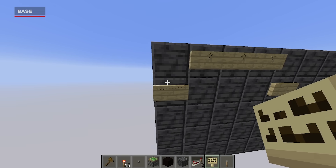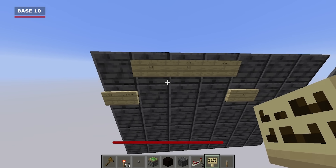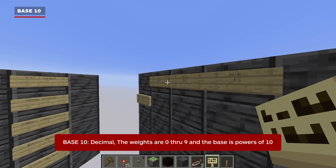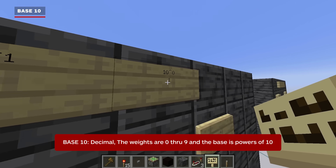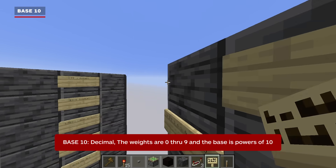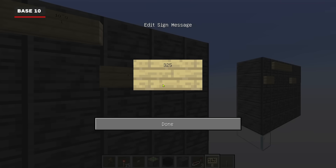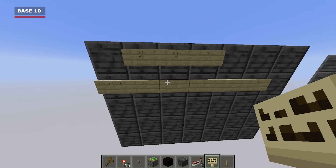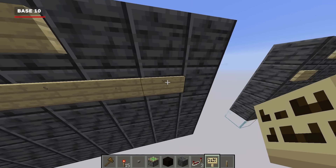Now that we're familiar with redstone items, let's talk about base systems. There are two main types we'll be working with. Base 10, also known as decimal, is the main system we use every day. It has 10 values — 0 through 9 — and these values can be multiplied by weights, or powers, of 1, 10, 100, and so on. For example, 10 to the 0 makes 1, 10 to the 1 makes 10, and 10 squared makes 100. So let's say I wanted to get 325: we'd need 5 ones, 2 tens, and 3 hundreds — that's 3 times 10 squared, plus 2 times 10 to the first, plus 5 times 10 to the 0, which equals 325.